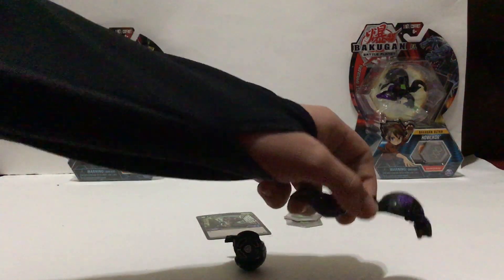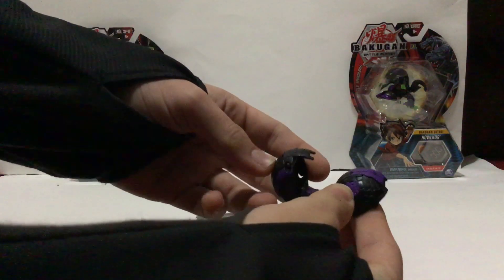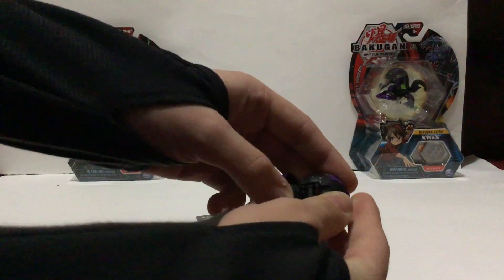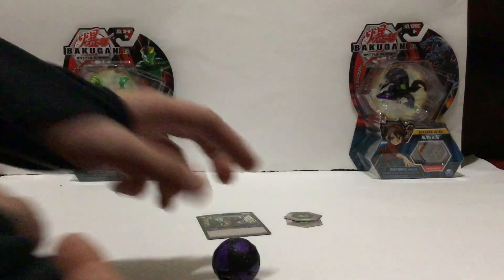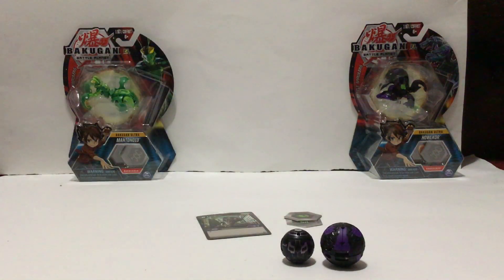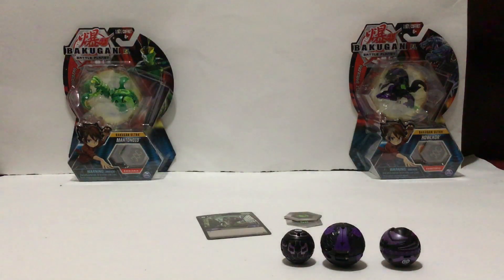I shouldn't need instructions to get this back in the ball form — it looks pretty simple. Just put the head down, pull the tail up, and yep, that's pretty much it. In ball form, this is it compared to one of the older Darkest ones — it's much bigger. And then one from New Vestroia — once again, not much bigger, but it's still a good size.